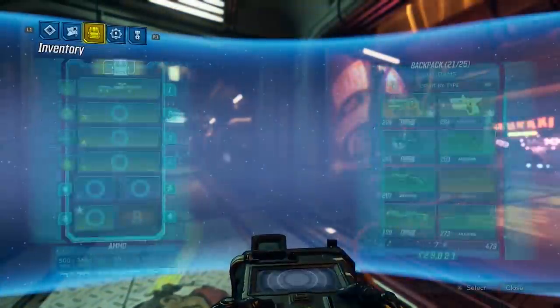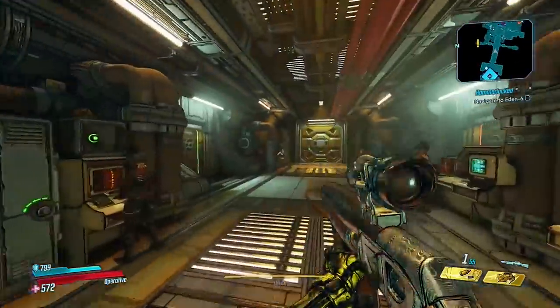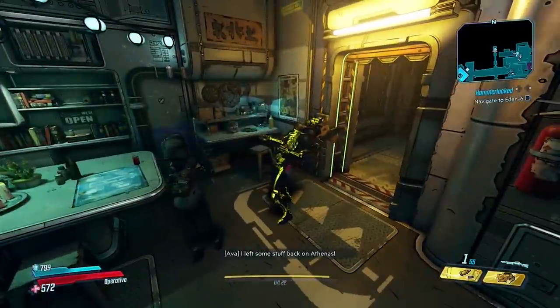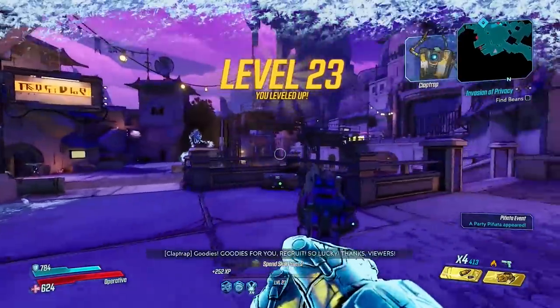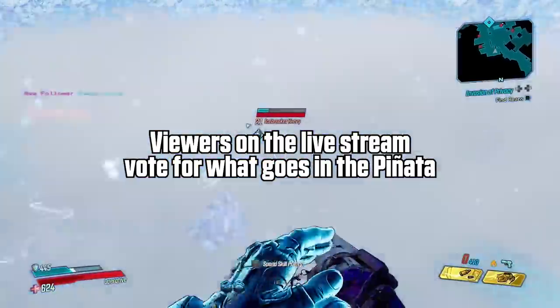All right, what mission are we on? We're on navigate to Eden 6, but first let's go knock out this mission for Ava. You're so funny, Ava — you think I'm gonna put any priority on your mission? Piñata time, chat! Give me a good piñata, pretty please with sugar sprinkles.